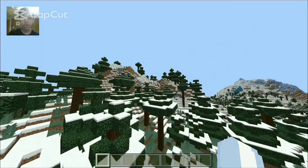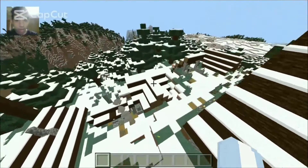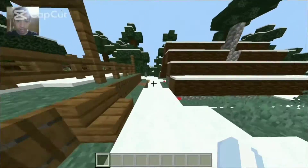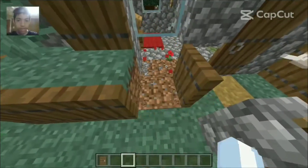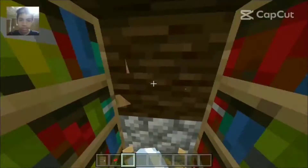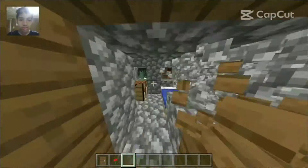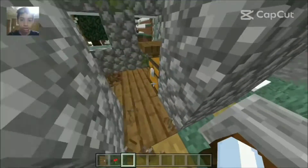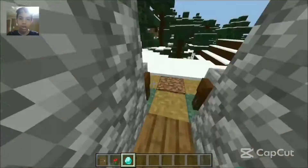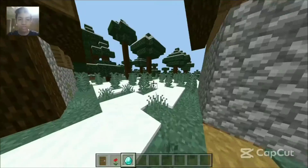Oh my god, guys, it actually did work! We got the village — the snow village! They said if you look in these houses there might be — yes! This is the best seed ever. I should have made a whole survival series on this world. I'm probably going to spend a lot of time looking for chests. There's a chest — diamonds already set up!